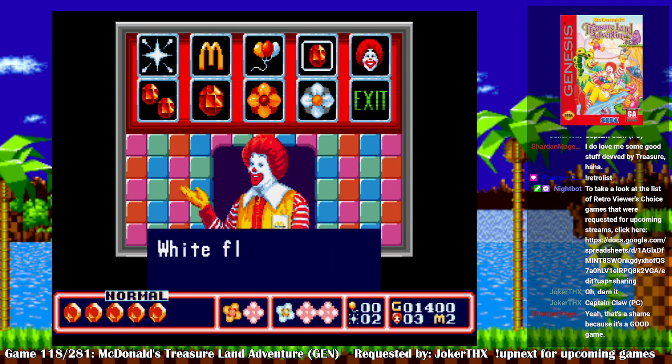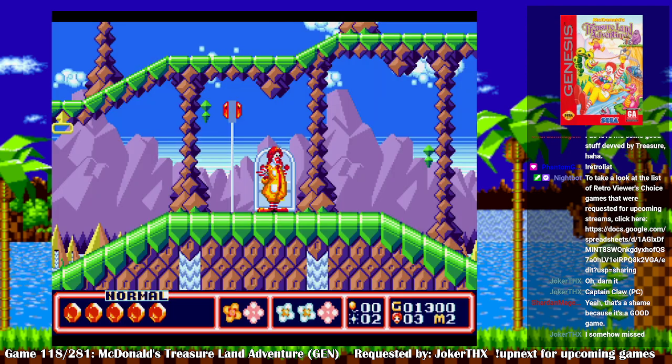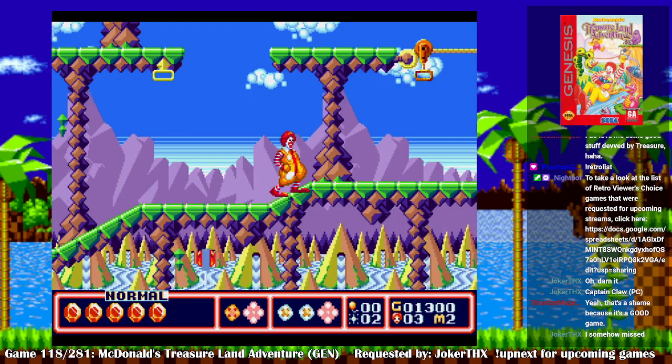Let me see what I can buy. I already got a jewel. Life item — can't afford it anyway. You know what, let's just get one white flower. I'll save the rest of my money for later. I think that sounds like a plan.